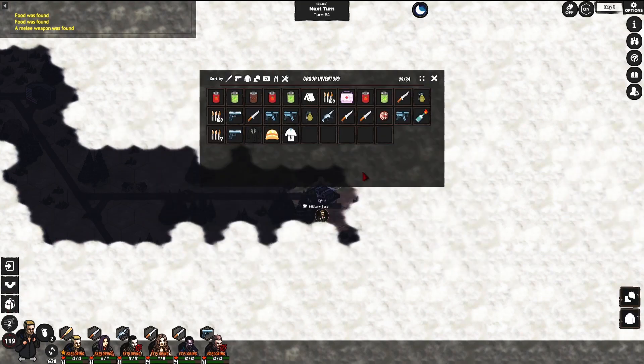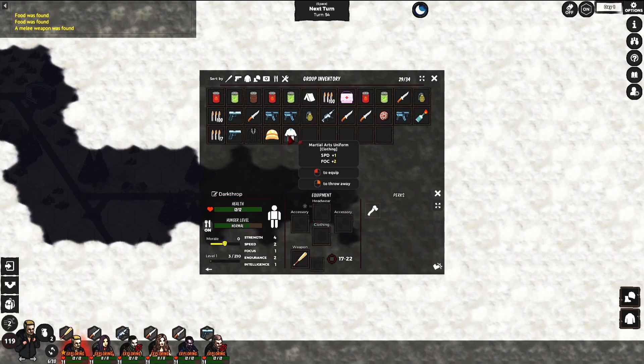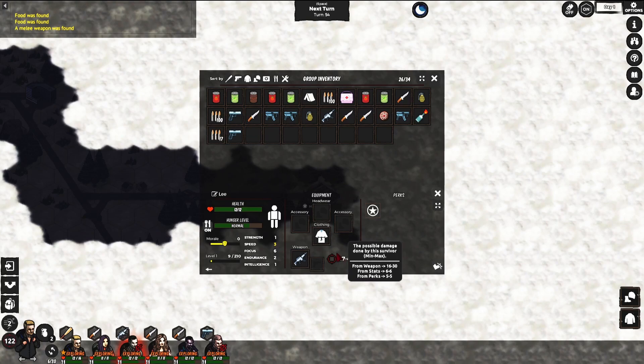We found some equipment — this one gives strength and the other gives focus and speed. I'll give the focus/speed one to this guy — look at that, attack going up nicely.